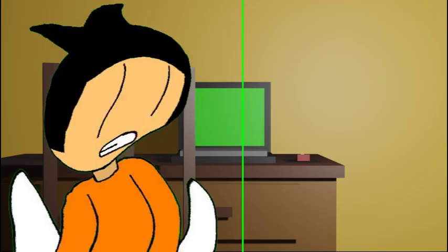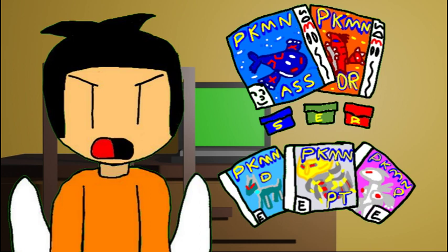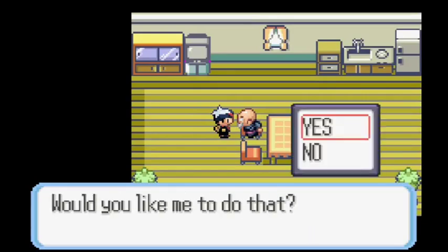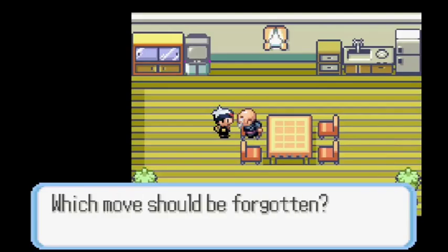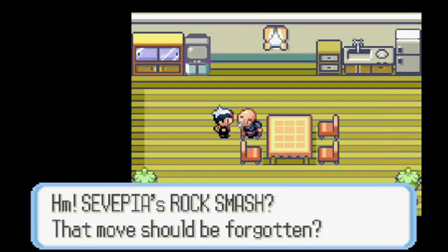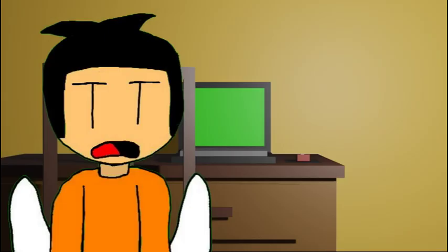This becomes an even bigger problem in the Hoenn and Sinnoh games, as they require a LOT of HMs to even beat their games. Unless you spread the HMs over your team, you'll need one to two team slots taken up just for these moves, which cripples your team. Alongside this, HMs cannot be forgotten without the help of the move-deleter, which in most games doesn't show up until after the 6th gym.